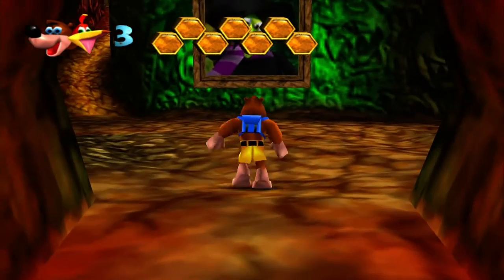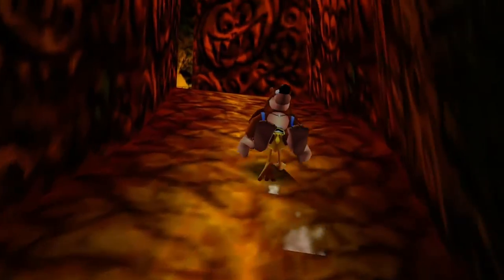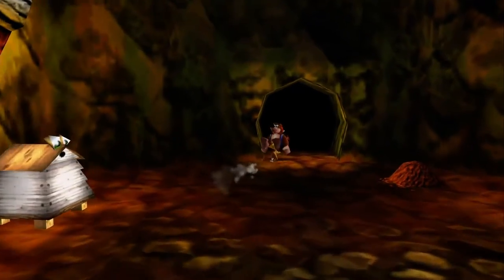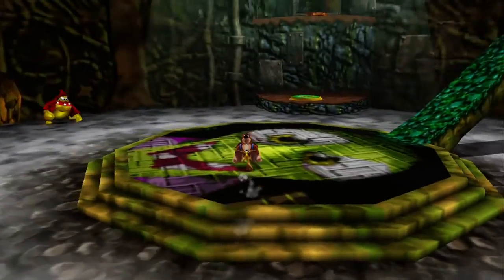Welcome back everybody to Let's Play Banjo and Kazooie. In the last episode, we went through Clanker's Cavern, the third level of this game, and we got all the notes and all the jiggies and all the honeycomb pieces and whatnot. We unlocked the next world, Bubble Gloop Swamp.